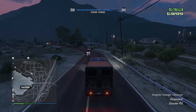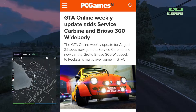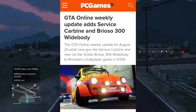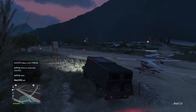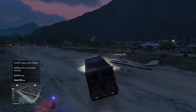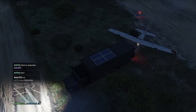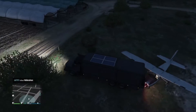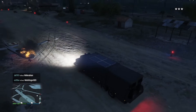The new Grotti Brioso 300 Y-Body is a custom vehicle that you can build at Benny's Original Motor Works. Based on classic Y-Body mods from the 60s and 70s, most closely resembling the 1970 Fiat Abarth TCR 1000. It will set you back $585,000 in-game cash to convert the standard Brioso 300, which you must initially purchase from Southern San Andreas Super Autos for $610,000, bringing the total cost of the compact car to a cool $1.2 million in GTA.